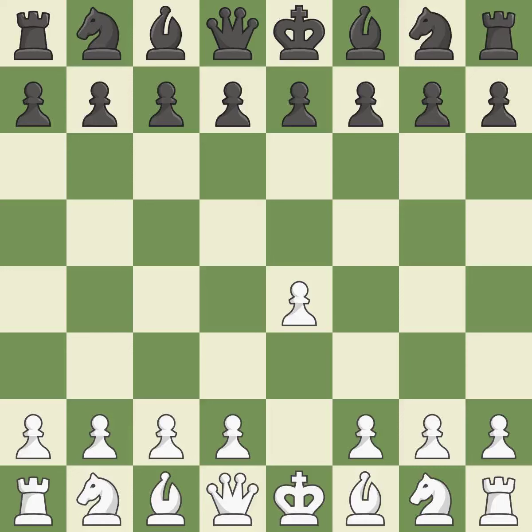Sharp games are frequently the result of starting with the king's pawn since it dominates the center and frees up the bishop and queen on the light squares. The c-pawn in the Sicilian Defense controls the d4 square. Nf3 moves the knight toward the center in anticipation of a pawn push on d4, where it will be ready to retake the piece if Black captures on d4.